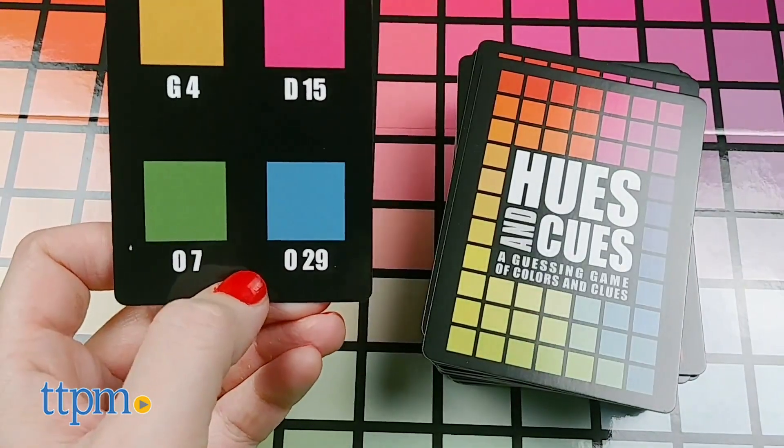Players take turns giving one and two word hints to get the other players to guess a specific color on the game board. Sky.